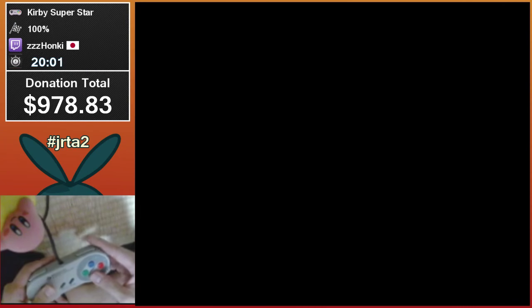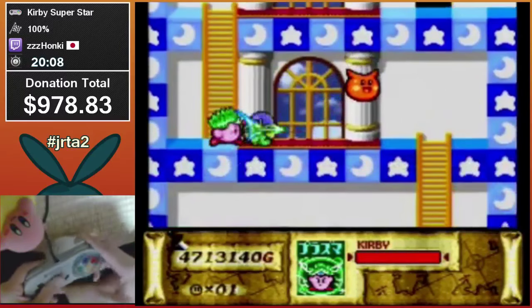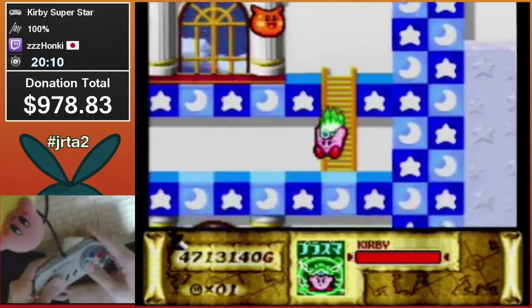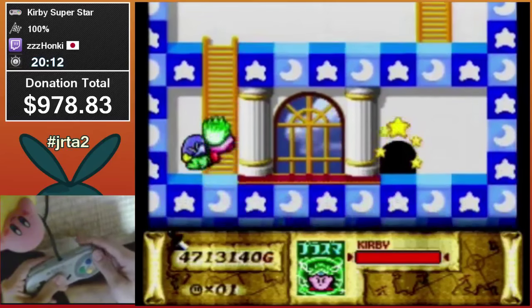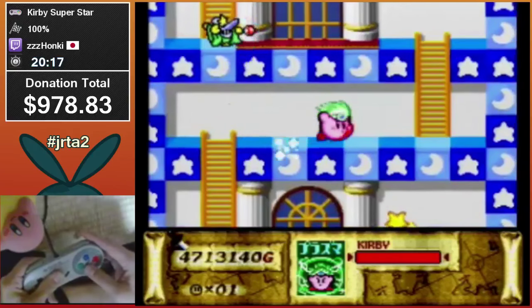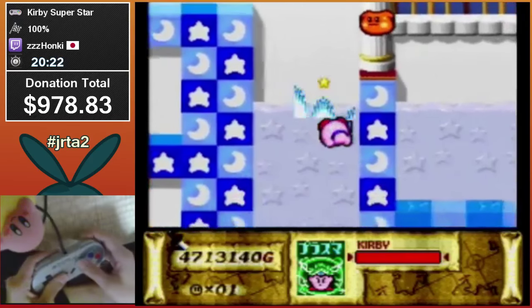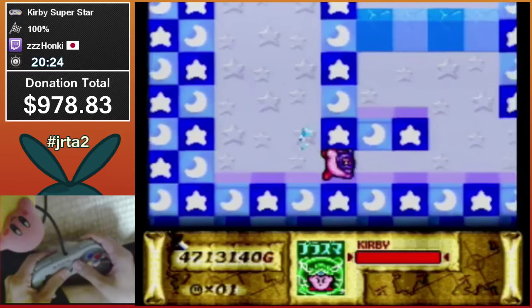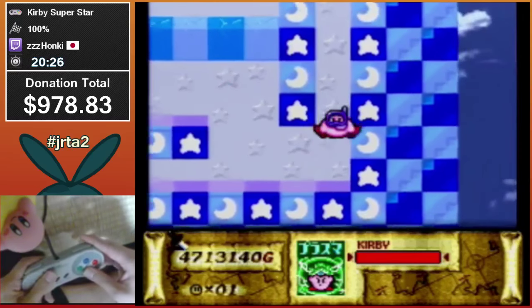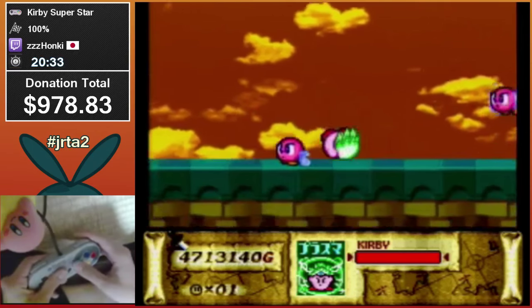Now he's gonna grab Plasma, which is an amazing power that gets stronger the more you mash the D-pad. The only way to get through this next section is to destroy this block — luckily Plasma can shoot through walls. There's only a few powers you can use to get the treasures in this area, and to get them all in one go there's even less options, but luckily Plasma will allow him to get everything coming up.